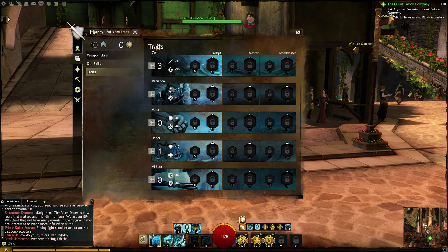The traits section will not be usable as you play — you won't be able to assign trait points. Up at the top you have adept, master, and grandmaster sections in the trait screen.